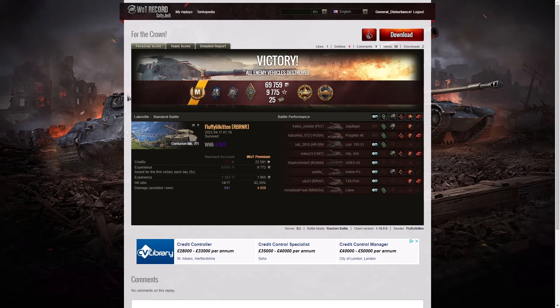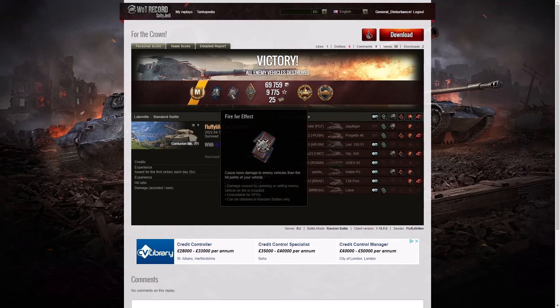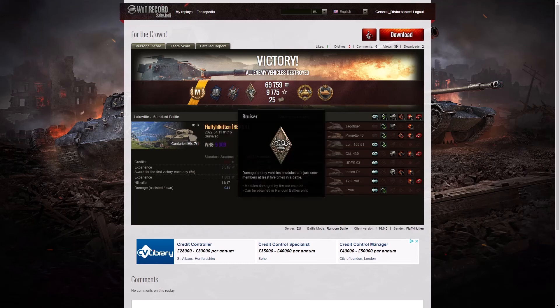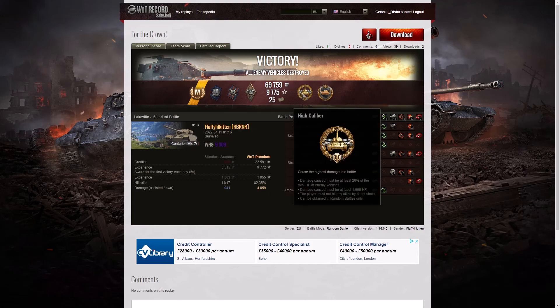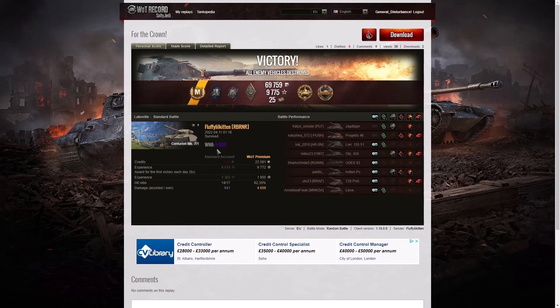Here are the end of battle stats — that was an Ace Tanker for Fluffy Little Kitten in the Centurion Mark 7-1. He also earned a Steel Wall for blocking more damage than his own vehicle's hit points, a Fire For Effect for dealing more damage than his own hit points, a Bruiser Medal for getting at least five critical hits, and a High Calibre for doing the most damage. His WN8 rating from that game was 9,009, which is Super Unicum standard.